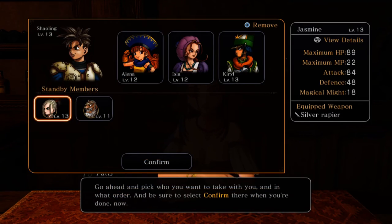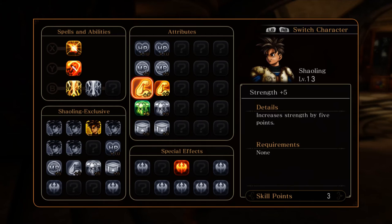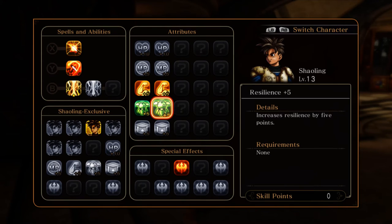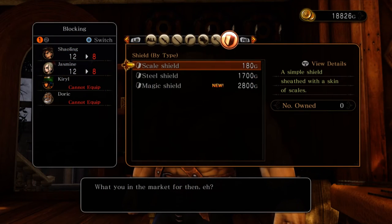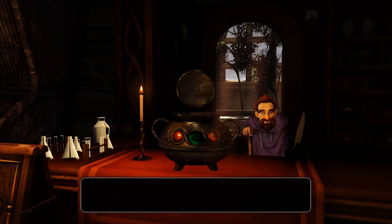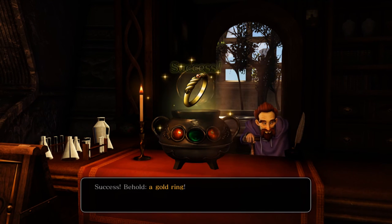Gameplay-wise, a number of heroes join you as you progress through the story. All of them have different fighting styles, abilities, and weapons, which adds variety to the combat. These heroes can all be leveled up, giving access to new abilities and increasing their overall survivability. New weapons and equipment like armor can be purchased, and items can be crafted with loot from the various stages. As you progress, more stages unlock and can be repeated if you need to grind for XP, money, or crafting ingredients.